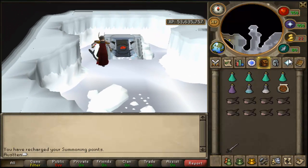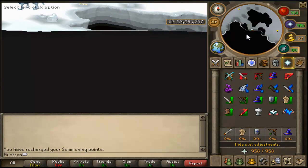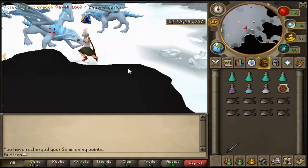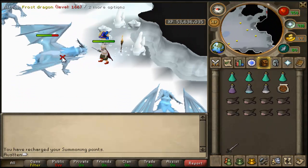So what we're going to do is go in here. I recommend the west side, just because there's like nobody down on the southwest side. Rest up here and get some energy, turn your prayers on, have your quick prayers set to Premage and Turmoil, or Premage and Piety. Just pot up and start killing.